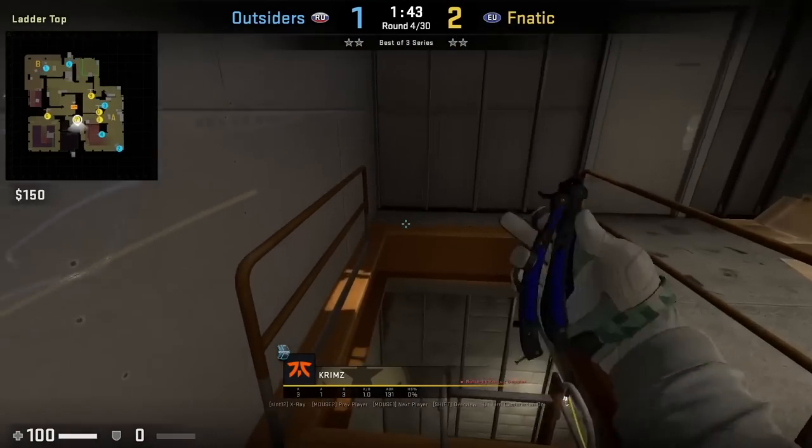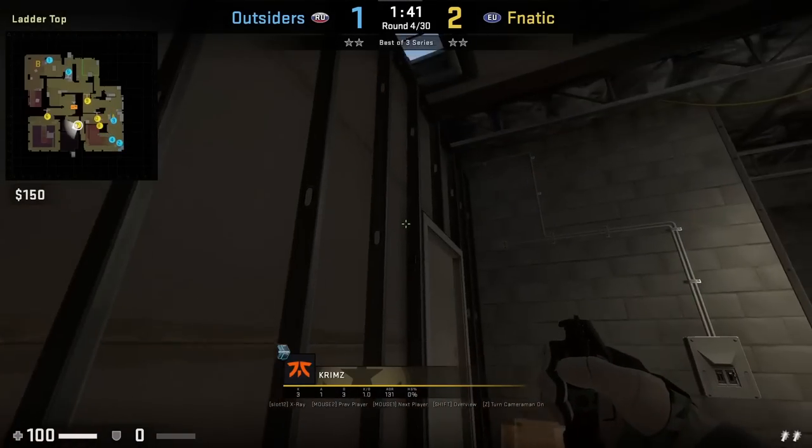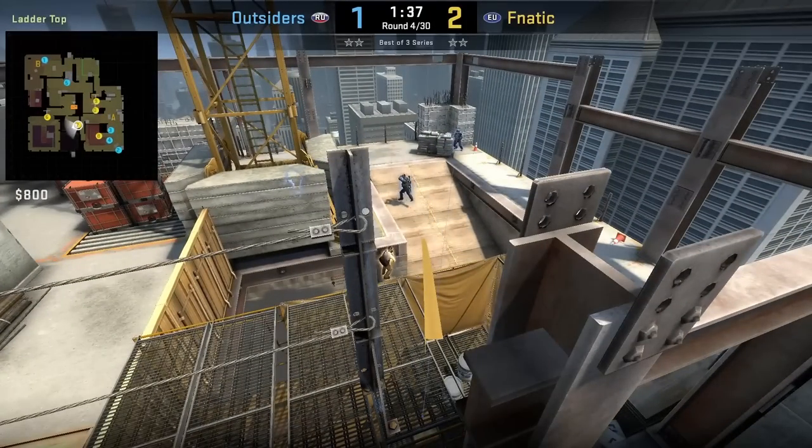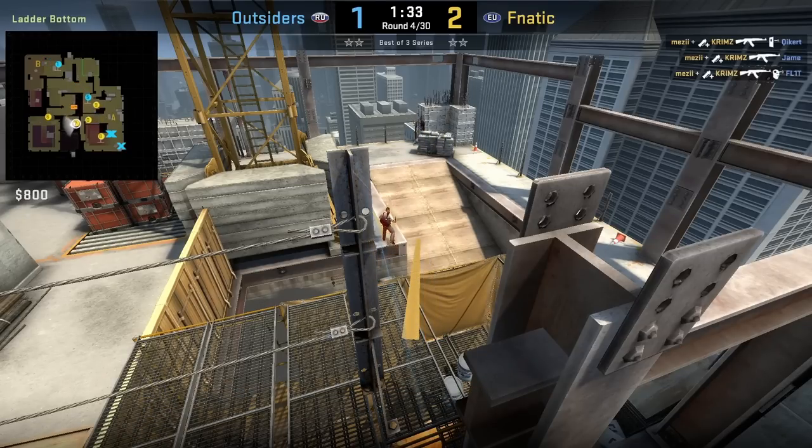Krimz climbs up into the ladder at the start of the round, breaks the windows, gets next to this railing while standing, and jump throws this flash. His teammates rush up ramp — we see Mezzy get on top of the sandbags and get three frags off Krimz's flash.